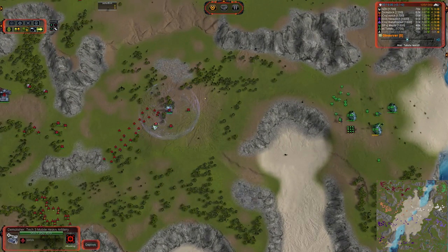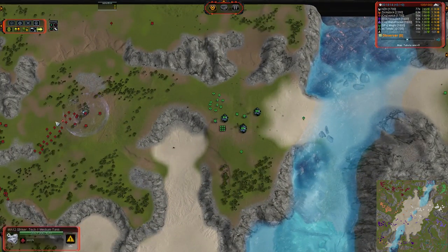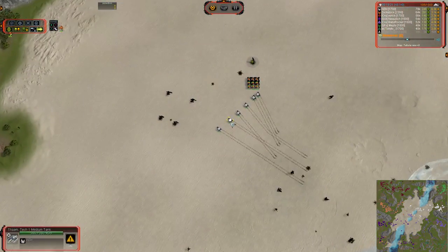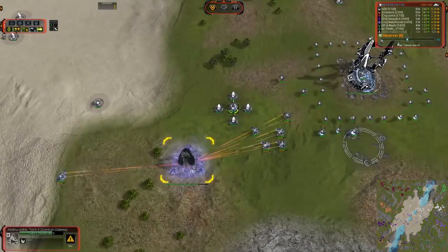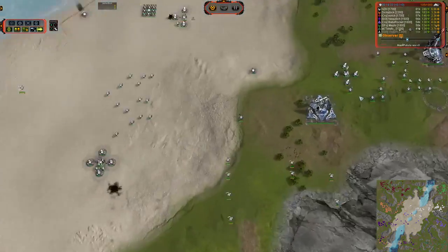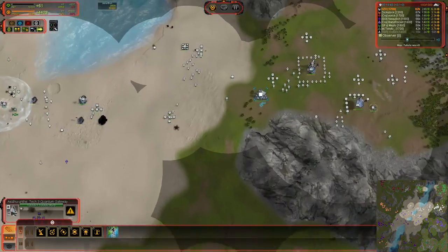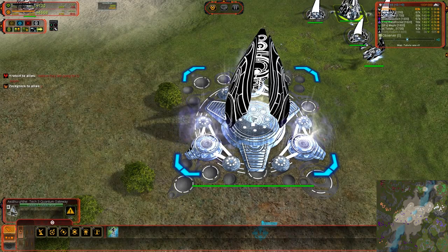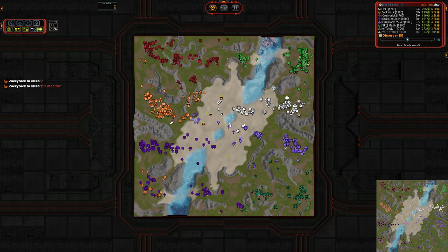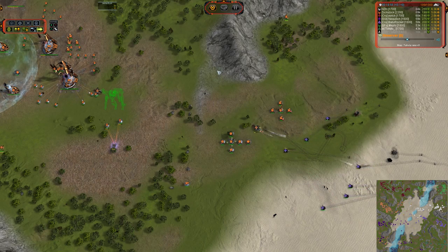We do have a Demolisher online — UEF T3 mobile artillery — that is going to start firing at this base, looks like going after the point defense first to clear up an avenue of access. We've got some T1 tanks moving across and a Quantum Gateway going down. So it looks like rather than a T3 land push, we're going to be going for those SACUs — possibly the Rambo combination. The Rambo Comm Seraphim is absolutely hands down the best for dealing with T4 units. It has the overcharge ability, so with four SACUs you can overcharge one time on a Monkey Lord and that Monkey Lord is dead. It is an extremely powerful tool.